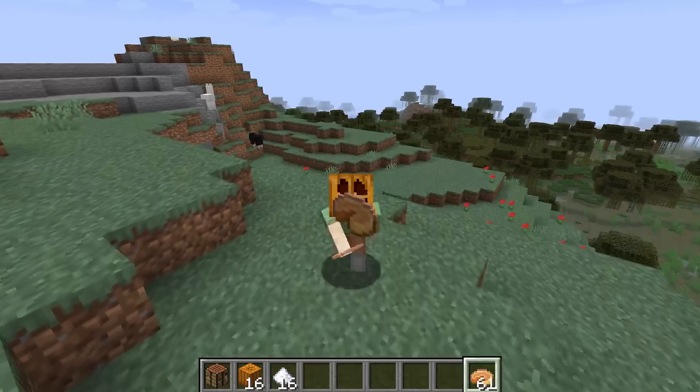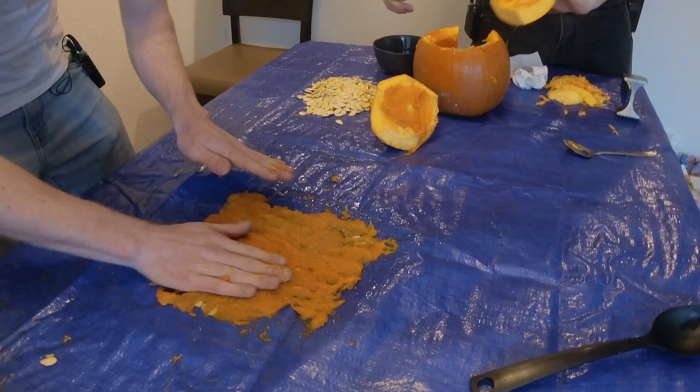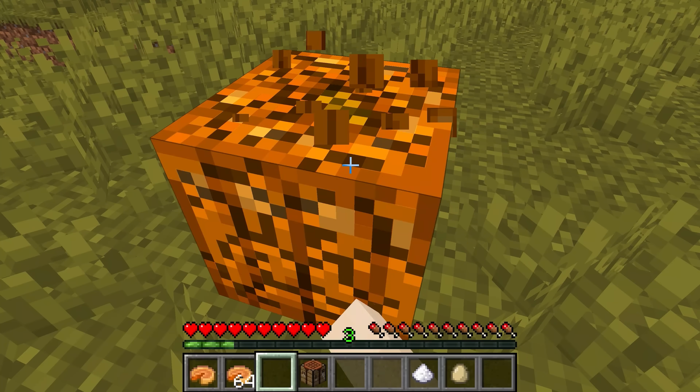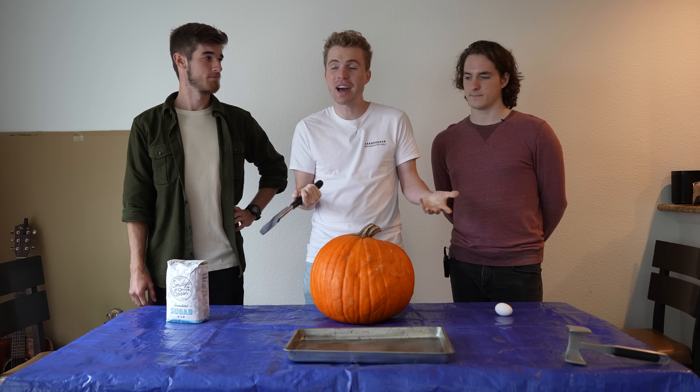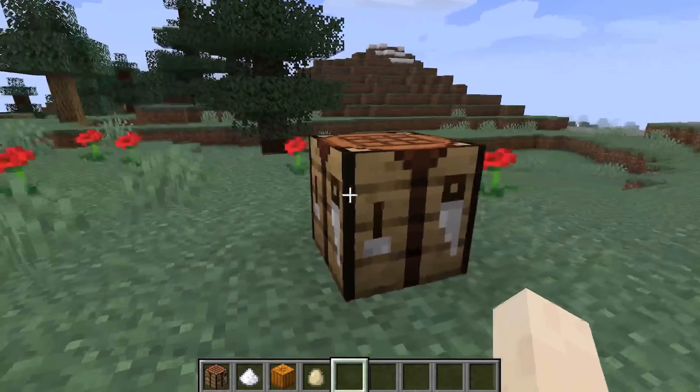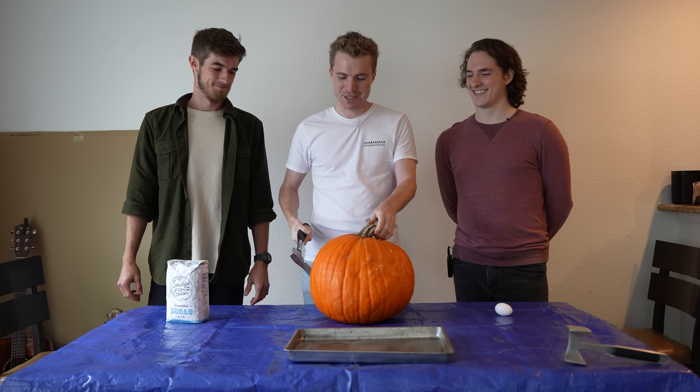And trust me, you're not gonna want to miss our final results. The crafting recipe really doesn't give us a lot to work with, but just like last time, we didn't do any processing that wasn't strictly stated by the game and did our best to match the proportions of ingredients to the amount seen in the crafting grid. There are no knives in Minecraft, so the only utensil we have to break into a pumpkin would be either a sword or a hatchet — an axe. So that's where we're gonna start.